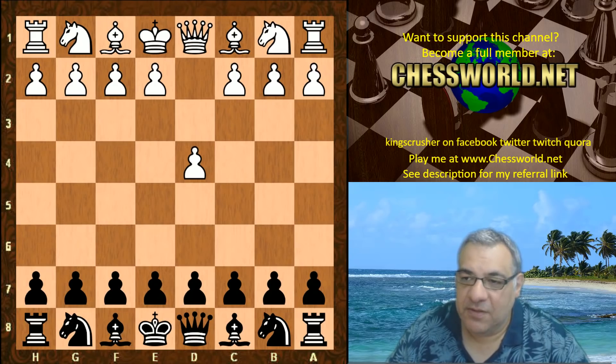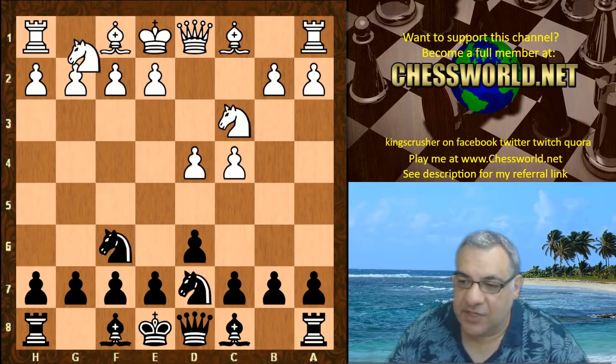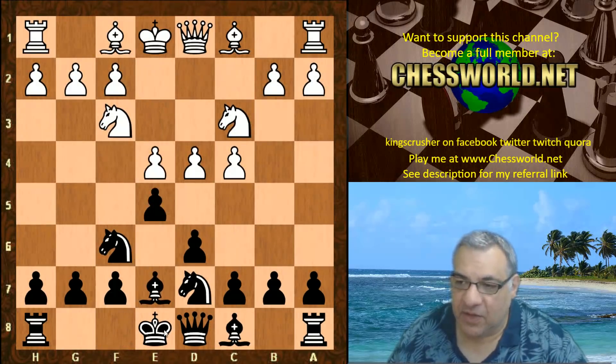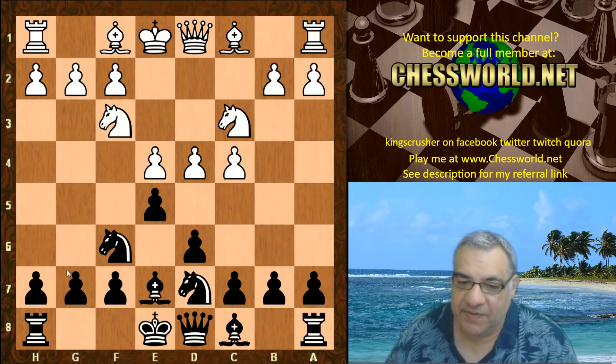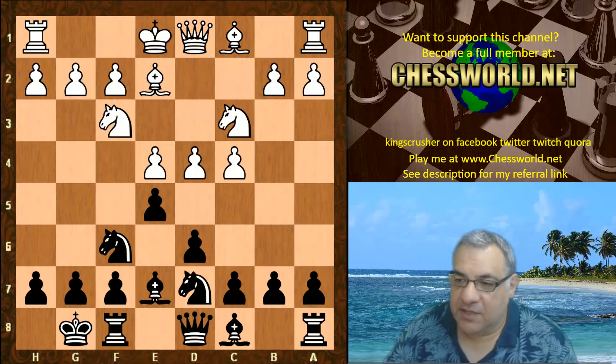D4 from Stockfish 9, we have Nf6, c4 — this is the book. It's actually the Old Indian. Be7, Old Indian main line, with the king's engine fianchettoing the bishop. This is the end of the book, so Be2 is Stockfish 9's first move. Leela castles.